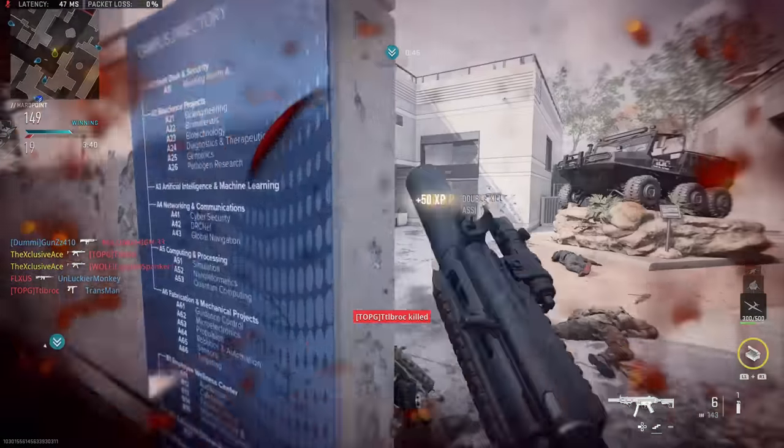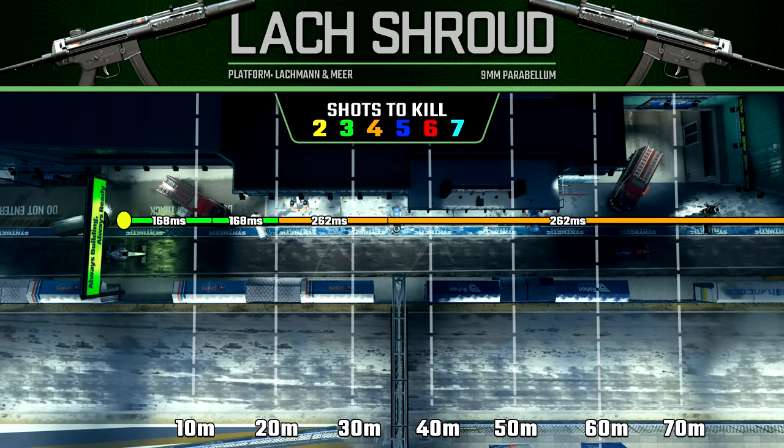Looking at our range values, that first damage range where you're essentially guaranteed a one-burst kill — as long as you don't hit leg shots — extends out to about 12 meters, which is not bad for an SMG and is really where this gun shines. Our one-burst kill potential to the body hitting upper torso shots extends out to 20 meters, which is also solid. Anything beyond that is going to take you at least four shots to kill.